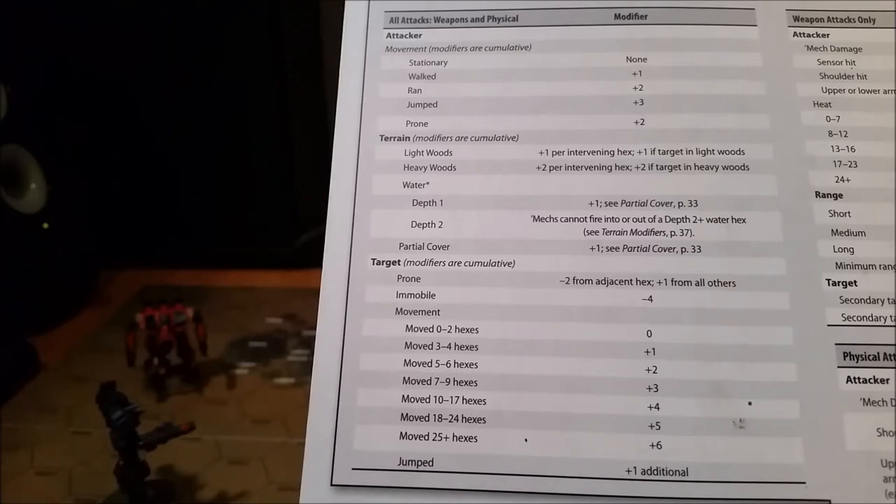With a plus one, your target is kind of walking, just moving around a little bit. A plus two, they're starting to pick up speed and run. At seven to nine and ten to seventeen hexes, you're typically looking at light and medium mechs really hauling around the battlefield — a smaller machine running full speed, making it harder to hit. You don't really see many mechs that can get up to eighteen to twenty-four or twenty-five plus hexes; those are going to be really light vehicles.